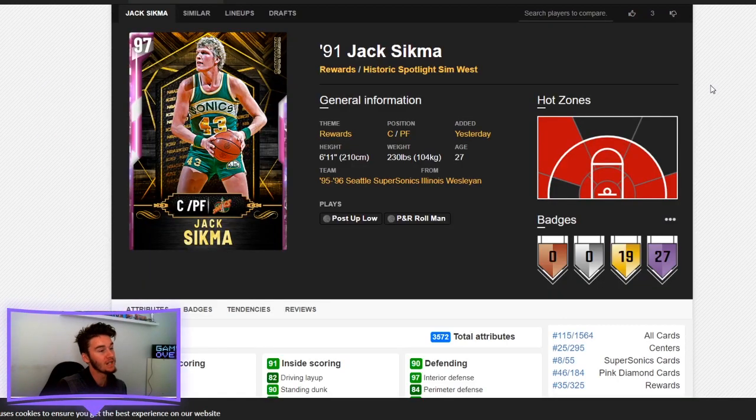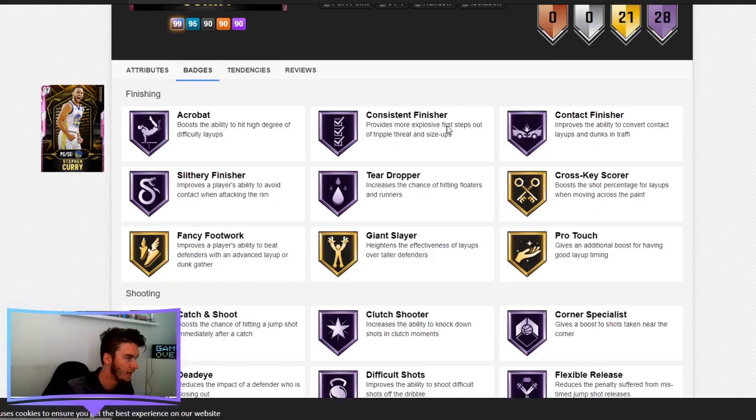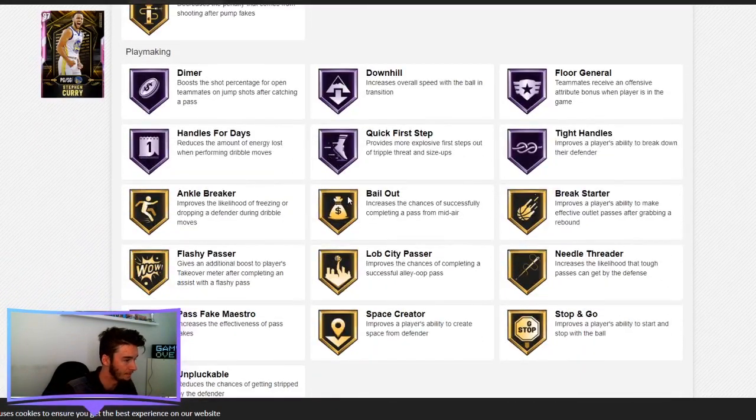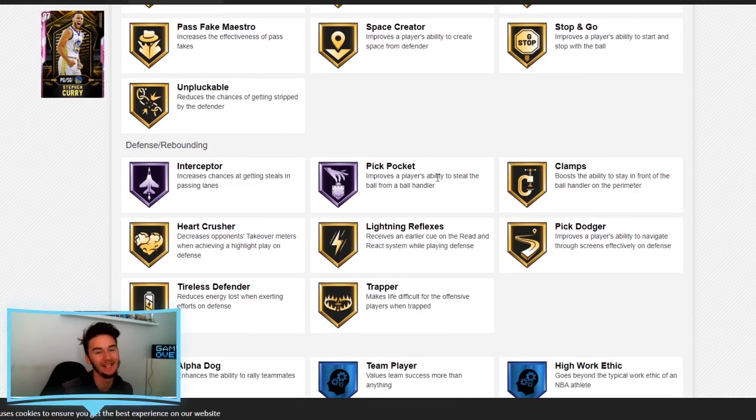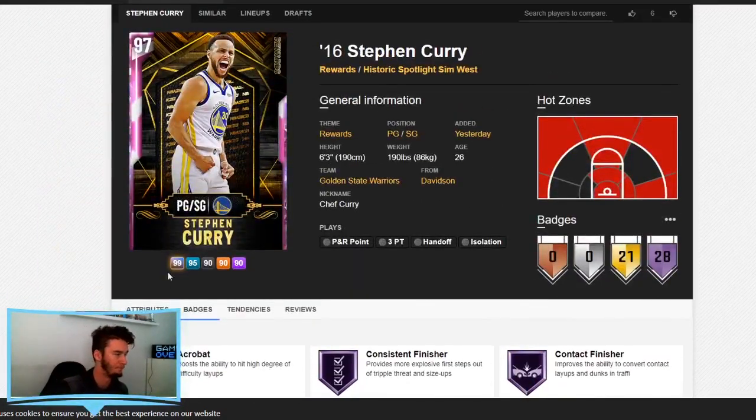Next is pink diamond Jack Sigma. I realise I didn't show you the badges for Stephen Curry, but it's pretty much all the obvious ones — gold clamps, Hall of Fame Render Tender, Hall of Fame Quick Draw, all the normal shooting ones you expect from a Stephen Curry. He doesn't have too many defensive badges, and that's why he's not the first one I'm going to go for.